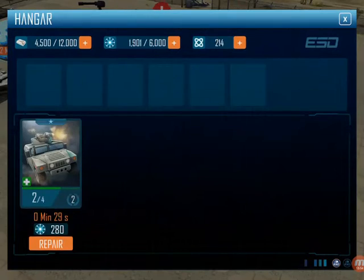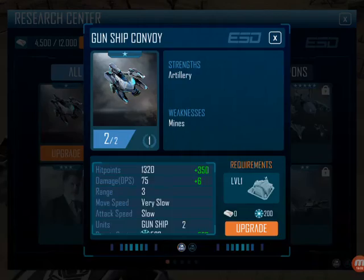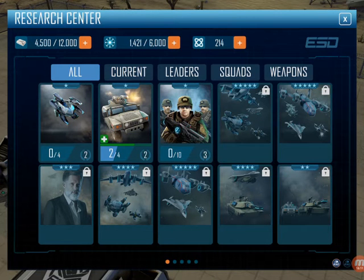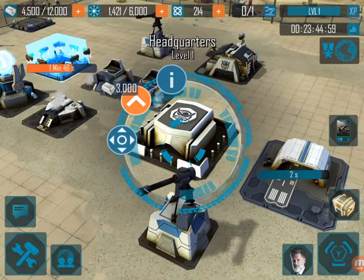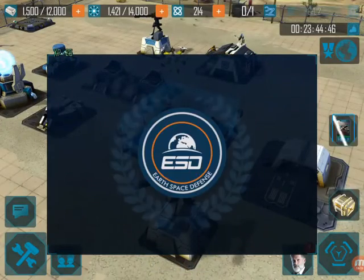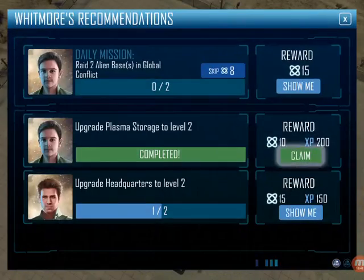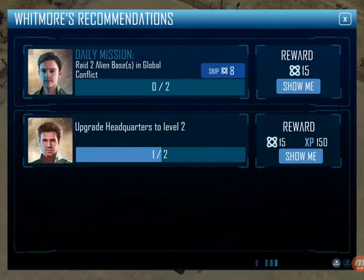So here we can fix our troops. Let it ride for 30 seconds. Research center — we can build, upgrade that. Gunship convoy, let's do that. What I'm trying to figure out is how you build — I want to build like 5, 10, 15 of these things. There's the headquarters, I want to upgrade that. Rewards are unlocked — we have hybrid bombers. That's going to take a minute. We're level 3. Headquarters level 2 done. Raid two alien bases in global conflict.